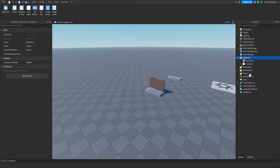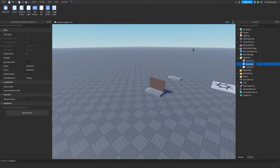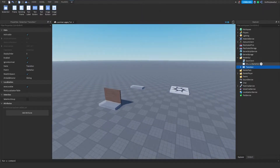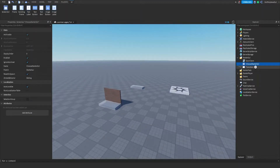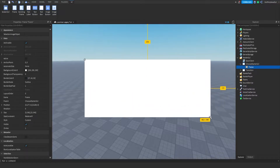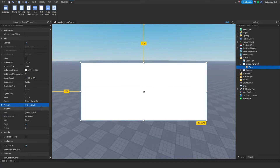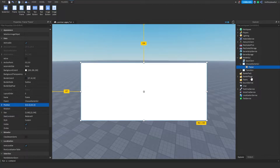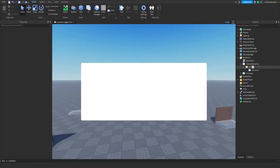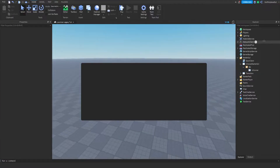So first we're gonna work on the starter Loomian thing. Let's name this 'Choose Starter GUI'. Now we have that — just customize however you want. I'm gonna have three Loomians to be chosen. I'm gonna make a UI corner, press the plus, make a UI, search up UI Corner. I'm gonna name this 'bg' aka background, and color it however you want.